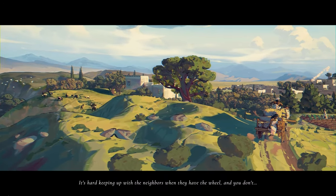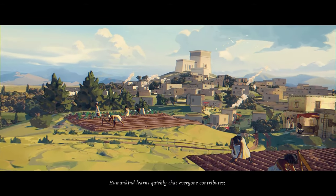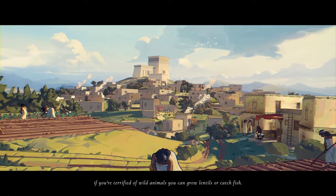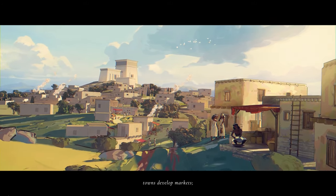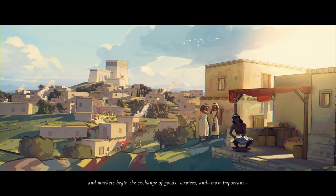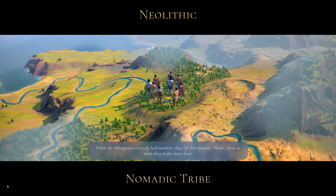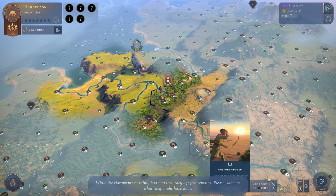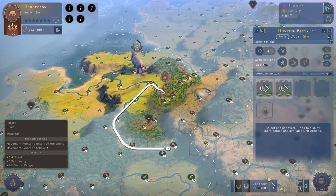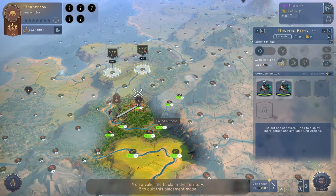We end our turn and get our little cutscene. It talks about the challenges of a young civilization — it's hard keeping up with neighbors when they have the wheel and you don't. Humankind learns quickly that everyone contributes: if you're terrified of wild animals, you can grow lentils or catch fish. Tribes settle towns, towns develop markets, and markets begin the exchange of goods, services, and most importantly, rumors and hearsay. A really cute flavor text.